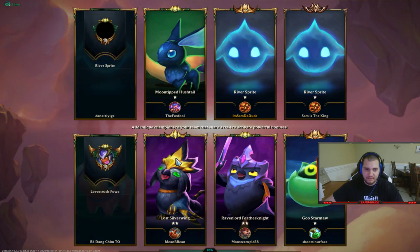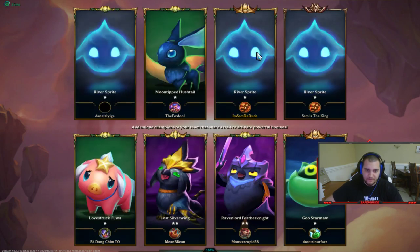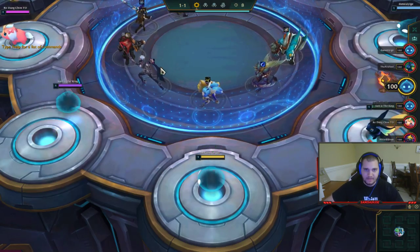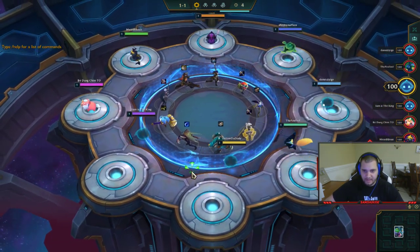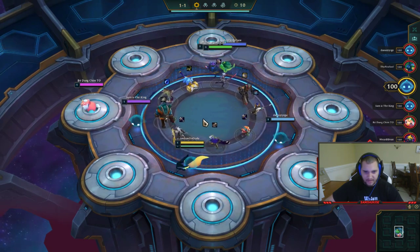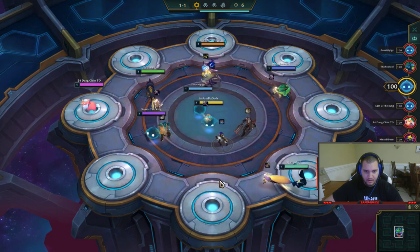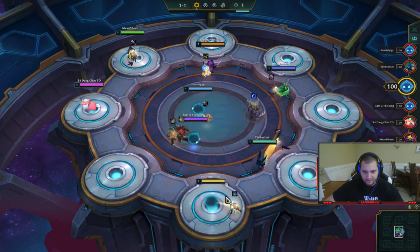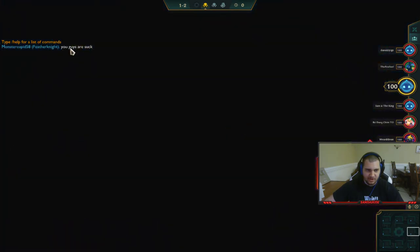Right at the gate we're loading into the game. It is an eight player free-for-all game — basically an auto chess game. This is the beginning carousel where you pick your unit and item. You mainly go for whatever item you want rather than the unit. I'm going to go for this Caitlyn right here. Caitlyn is the unit and the vest is the item.